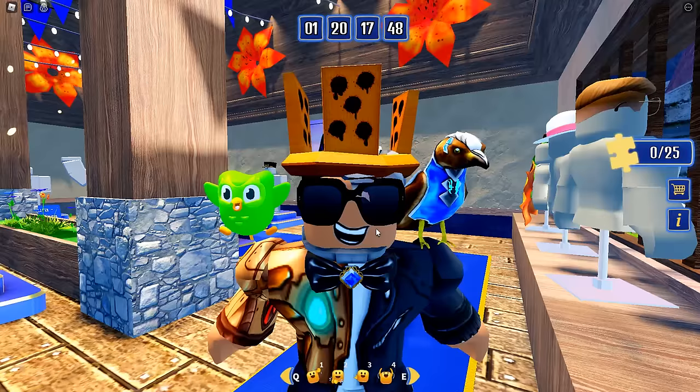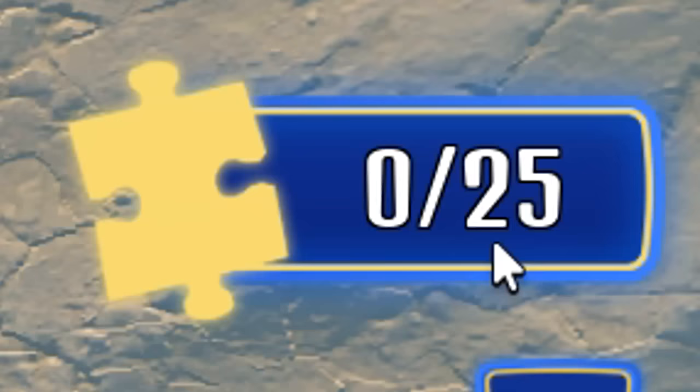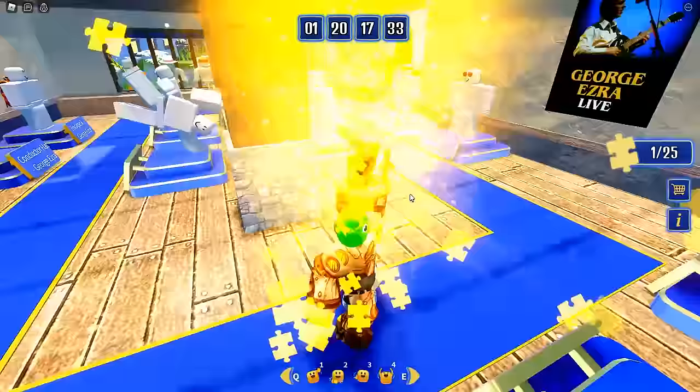Moving on to the second item that you can get absolutely free in this event — let's talk about the 25 puzzle pieces. You can see them here on the right. Collect 25 puzzle pieces that are scattered throughout the map and the next item is yours. Let's start off with the first one inside the store.